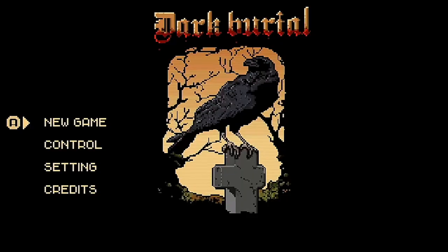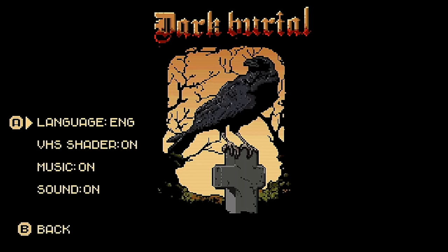Here we are at the main menu with some haunted house music playing in the background and a raven that just won't shut up. Taking a quick look in the options menu, you can swiftly mute the music and put something else on — a little more to my taste.